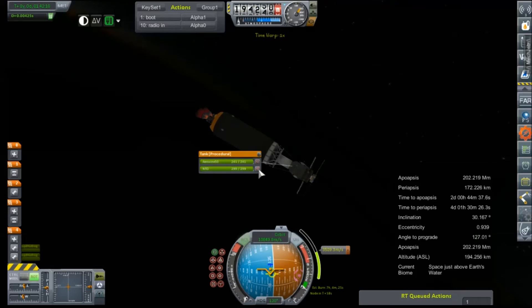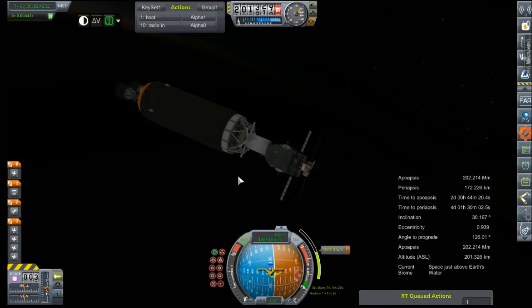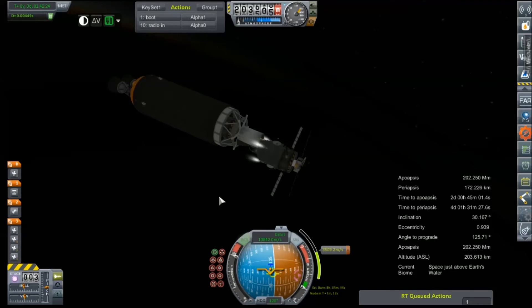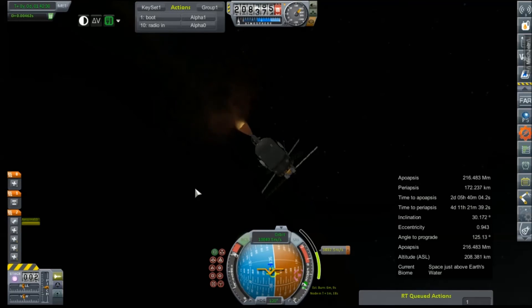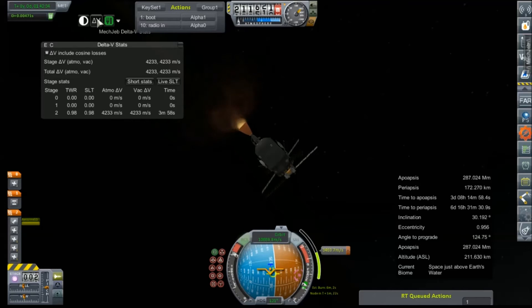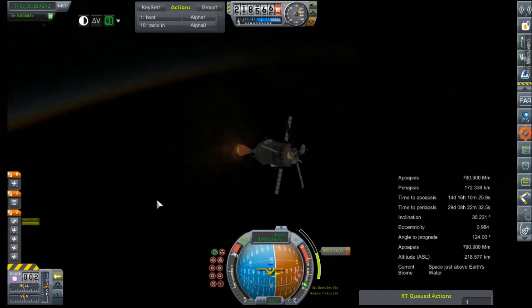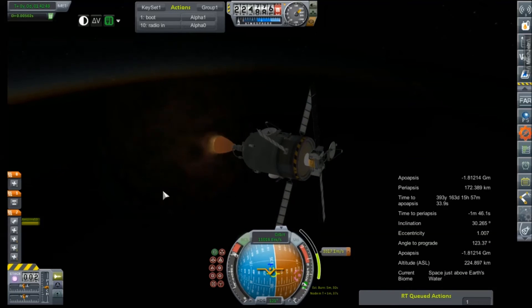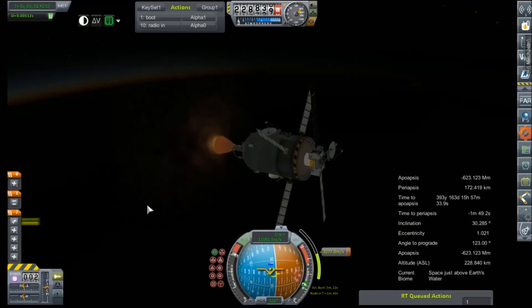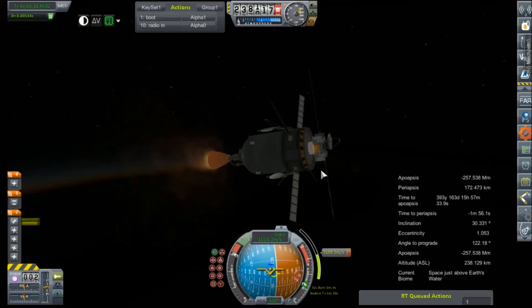Alright, that's that little bit of the stage. We're going to go ahead and unlock these tanks. Switch to staging mode. Stage. Bump ourselves away after having slid through that fairing — very stable. Stage in that AJ-10, and we're off. 3,400 meters per second to go out of 4,200 available. Looks like we might be dragging this little guy all the way to Jupiter, which doesn't do us a whole hell of a lot of good. But it does mean that maybe we can make correction burns on the way out.